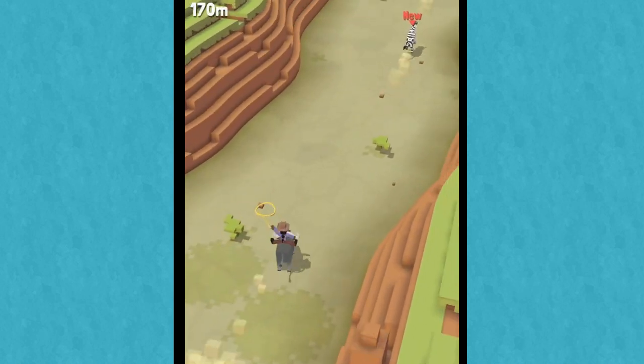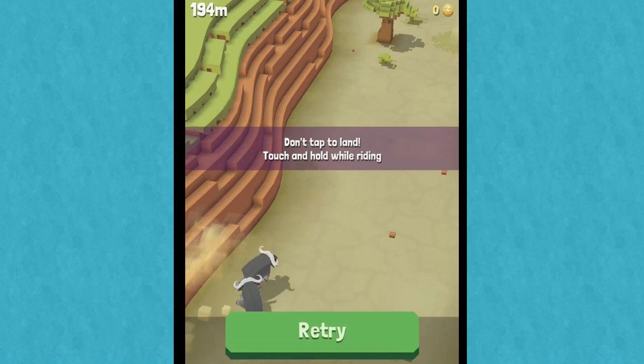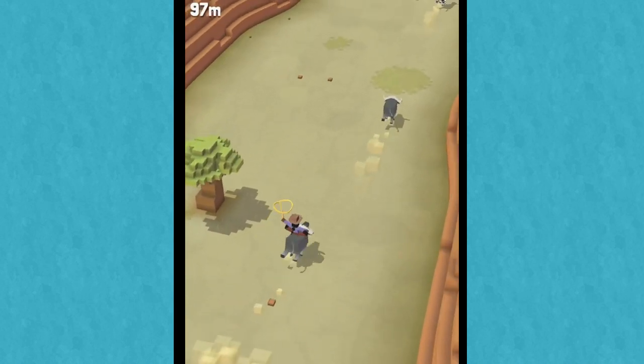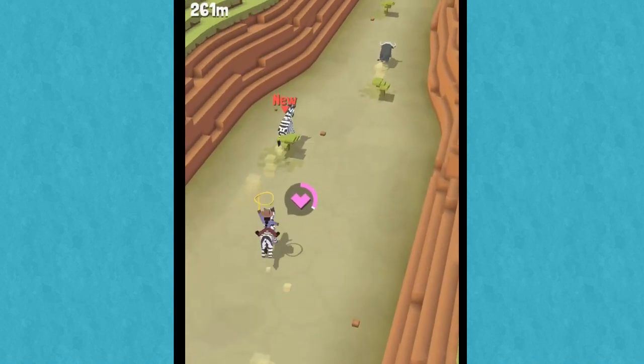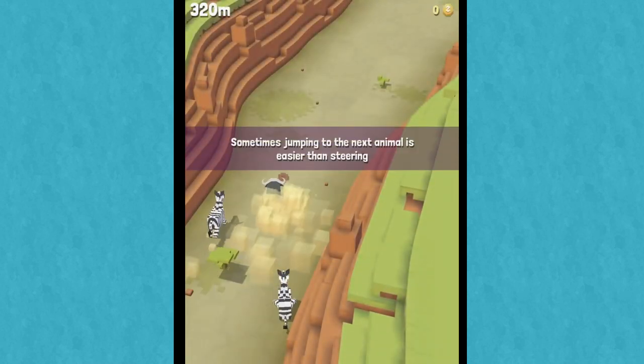That's when Kumi is going to give me a little bit of trouble. Touch and hold while riding — okay. Upgrading animal habitats, I can upgrade animal habitats. There's a zebra! A zebra, my friends. And I crashed into the Cape Buffalo. Sometimes jumping to the next animal is easier than steering.